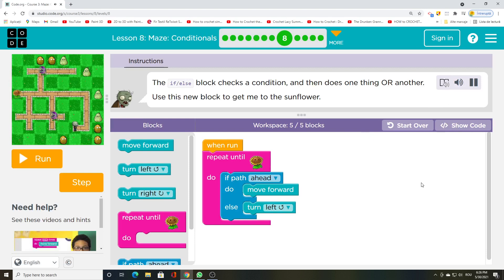The if/else block checks a condition. As you can imagine, the problem with if and then does one thing or another. Use this new block to get me to the sunflower.